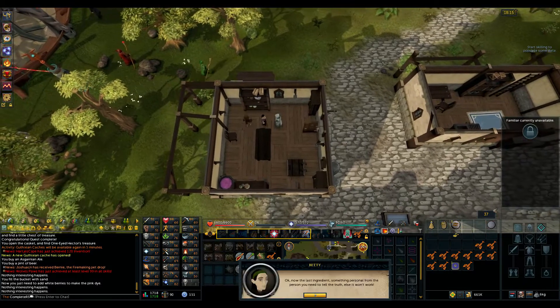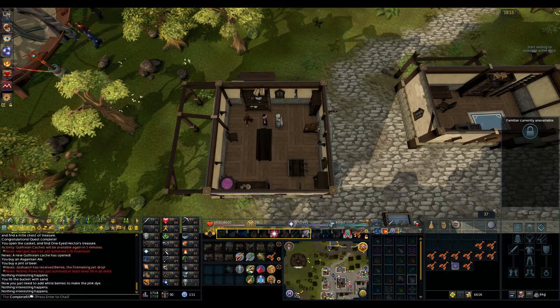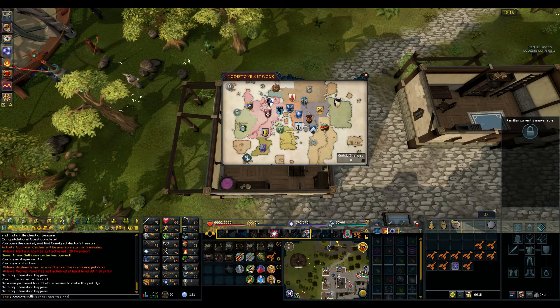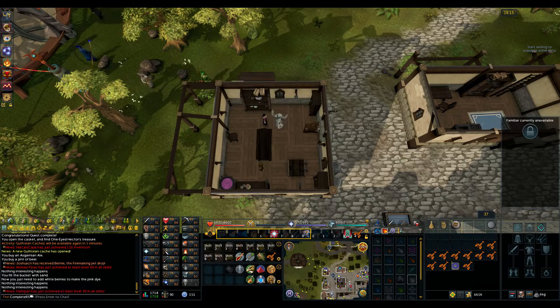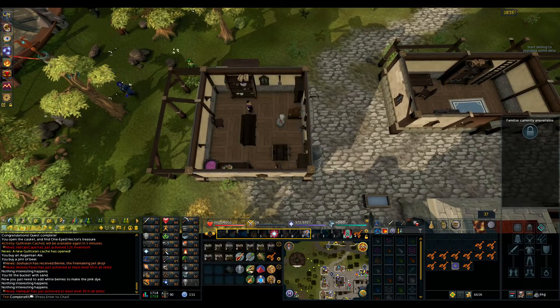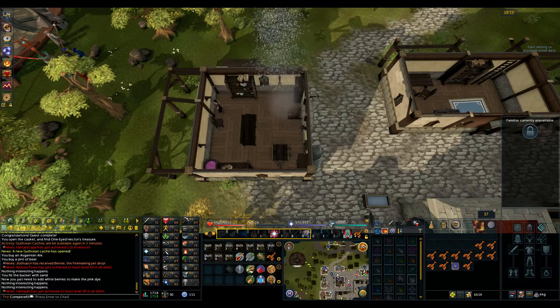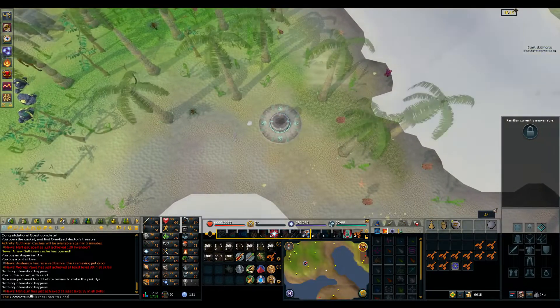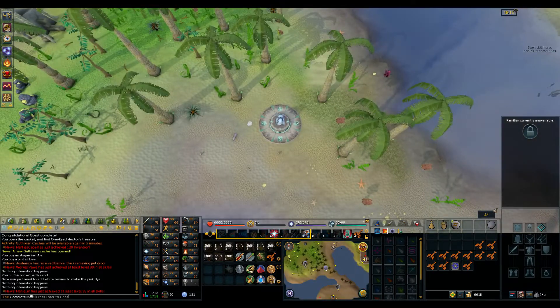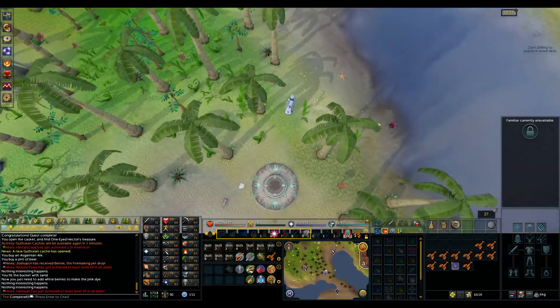With that in hand, speak to Betty once more, choose option 1: 'Hand in the Sand.' She'll take the sand away from you and it's time to head back to Brimhaven — go ahead and home teleport to Karamja. Once you're back, make your way up towards the north east to Sandy's house — the little house between the pub and the restaurant.